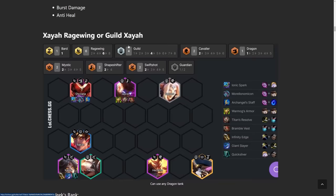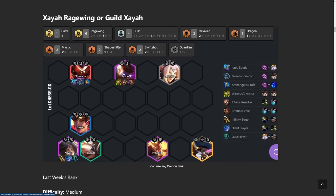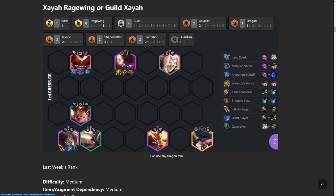On to the next build, we have Xayah Ragewing or Guild Xayah. The Guild Xayah version is a bit better right now — you go 6 Ragewing, 4 Guild. The reason you have so many Ragewings is because of Shyvana — Dragon's Gib plus 3 of a trait. Shyvana is going to be the late game bomb because she's an 8 cost unit, and full AP is amazing on her.